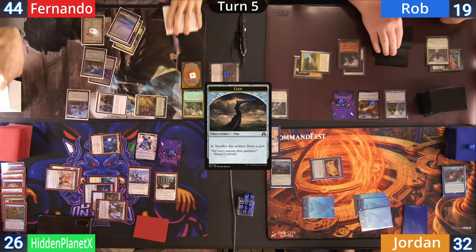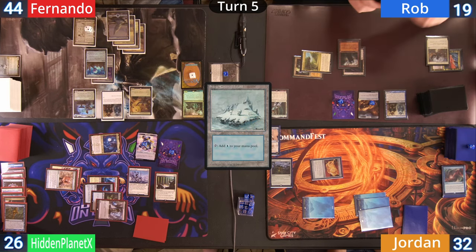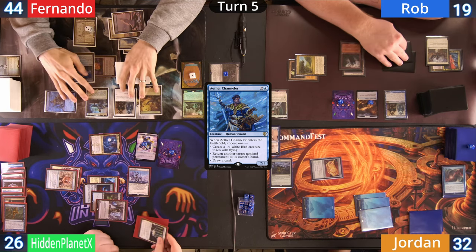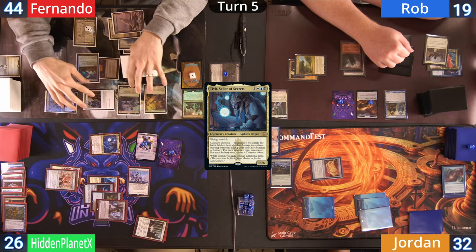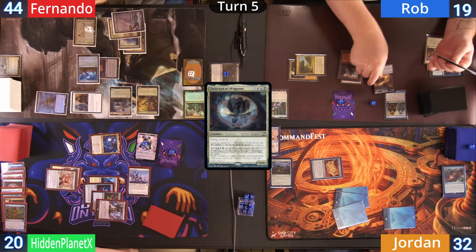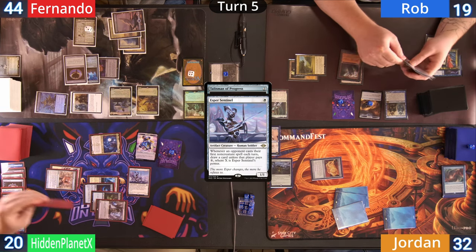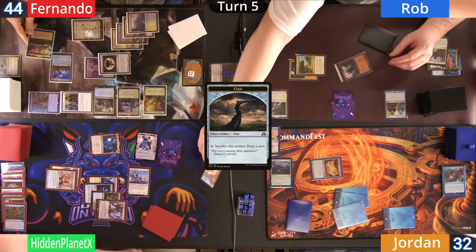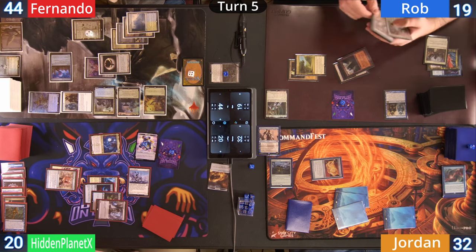Fernando cracks two clues at his end step, upticks his Saga, and plays a snow-covered Island. Next up is an Aether Channeler which on ETB bounces the Blind Obedience. He heads to combat, sending Tivit at Hidden for another six, gaining two treasures and three clues. On his second main Fernando casts a Talisman of Progress, giving a card to Hidden off the Esper Sentinel, and following that up with his commander Brago. Rob at his end step cracks two clues to draw and Fernando discards an Island due to hand size.